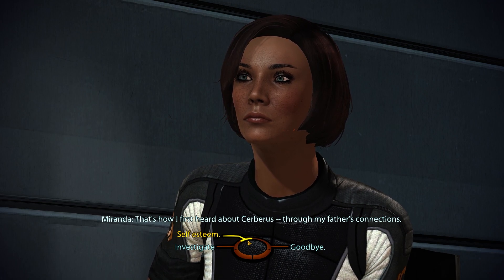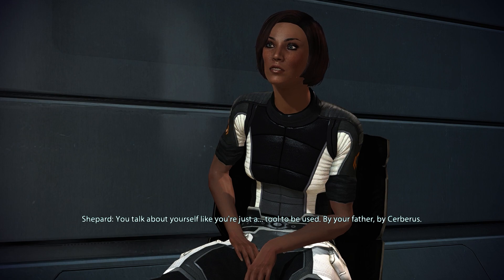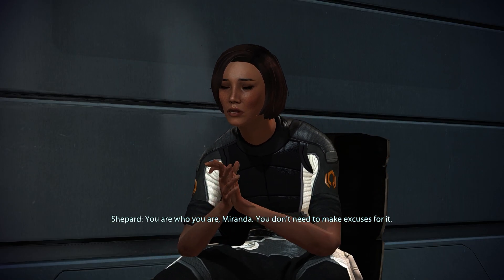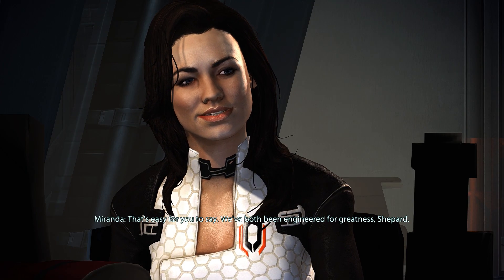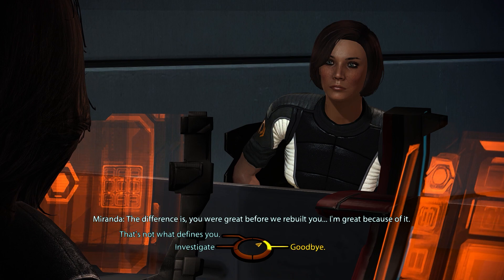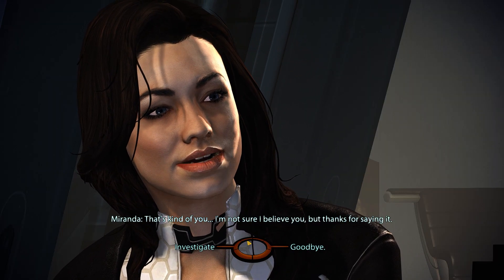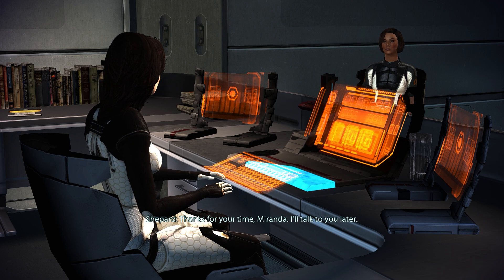You talk about yourself like you're just a tool to be used — by your father, by Cerberus. 'Maybe I like to know where I fit in the world. It helps me find meaning in how I was created.' You don't need to make excuses for it. 'That's easy for you to say. We've both been engineered for greatness, Shepard — the difference is you were great before we rebuilt you. I'm great because of it.' That's not what defines you — your spirit and personality are what make you great. 'That's kind of you. I'm not sure I believe you, but thanks for saying it.' You're welcome. Till next time, Miranda.